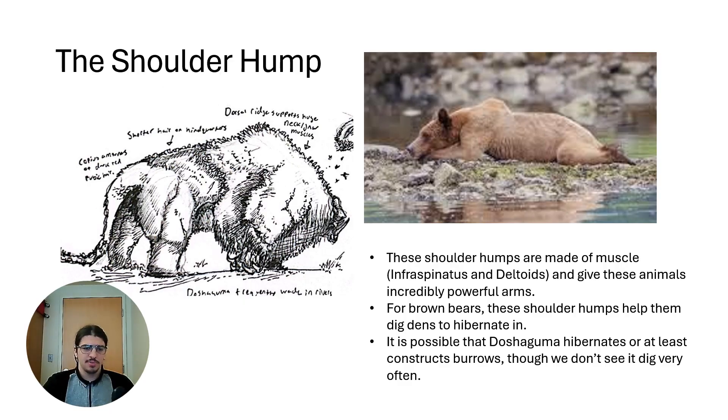Another similarity between Doshaguma and brown bears is the shoulder hump. Both have large ridges on their shoulders made out of the infraspinous and deltoid muscles, giving these animals very powerful arms. In brown bears, their arms need to be very strong because they do a lot of digging — they create huge nests for hibernation.